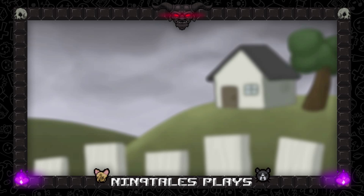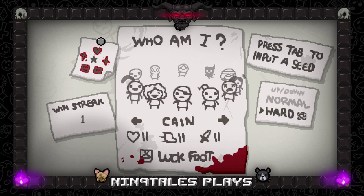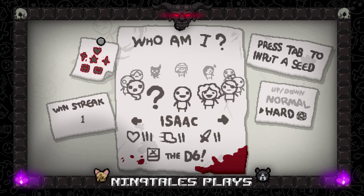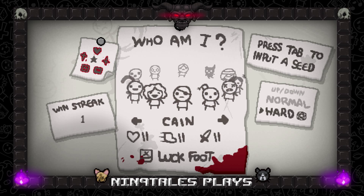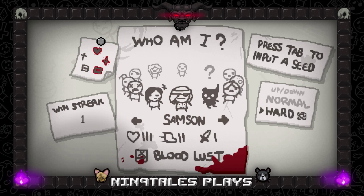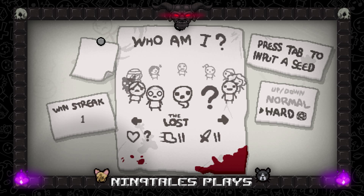Finally Eve is done — Eve is completely done! Look at this. So Eve is done, Maggie is done, Isaac is done, Azazel is done. We have six more characters and then The Lost — that's not too bad. Thank you guys so much for watching. I hope you enjoyed this video — that Guppy so early on was like a godsend! If you enjoyed, hit the like button, and if you want to see more Isaac go ahead and subscribe. Until next episode, bye guys!